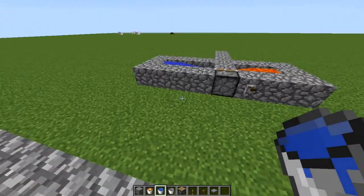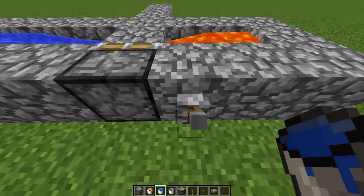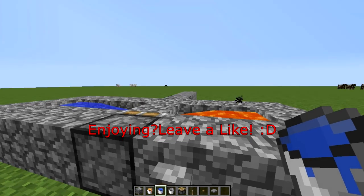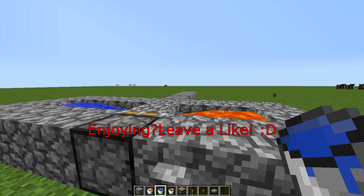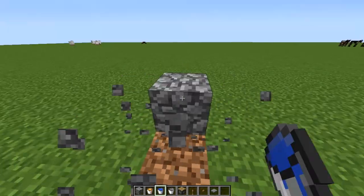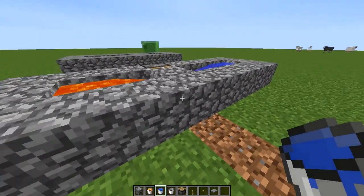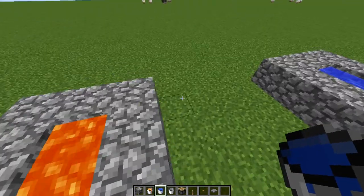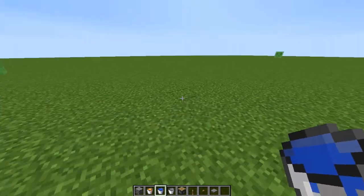Using the piston, when you turn it on the cobblestone which is generated is pushed to the right, right in front. So now when you mine these you don't need to worry that it'll be burnt because of the lava. I'll show you guys how to build these.